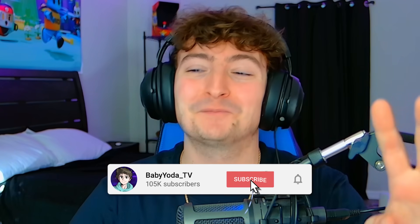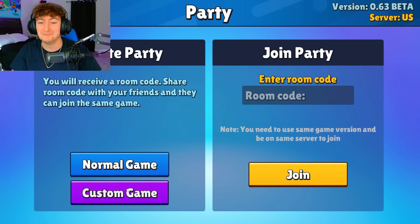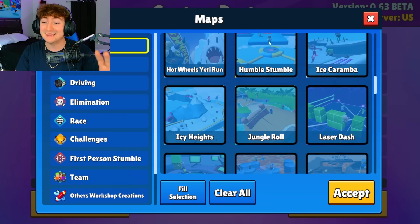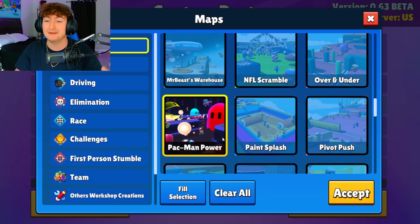Today we're going to be taking a look at the brand new 0.63 update in Stumble Guys. First things first, we have two brand new maps. We got Acid Pool, and then you probably saw this in the trailer, but we have a Pac-Man Power Map.